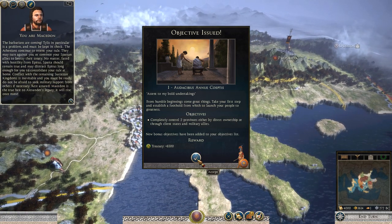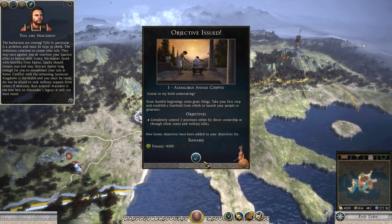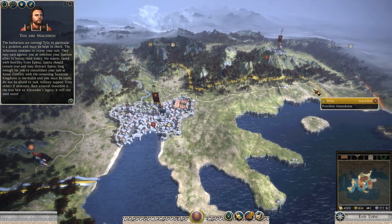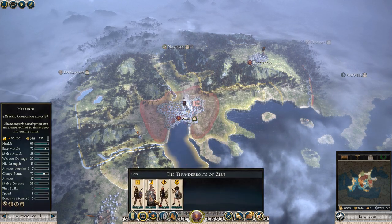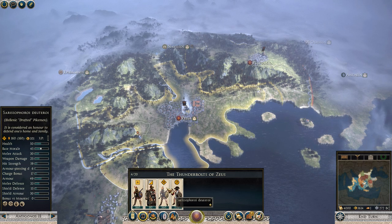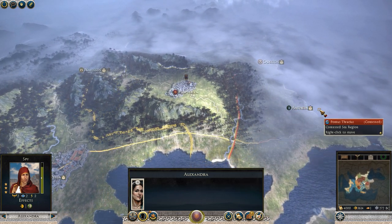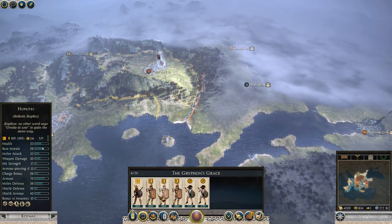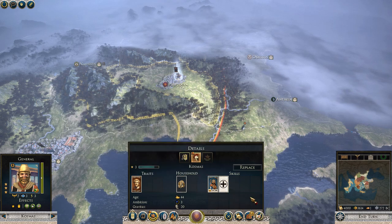There we go, we are on the campaign map, and as you can see we're playing as Macedon. We already went through all the faction traits, so that objective has been accepted. We are allied with Tielus. Let's take a look at what we've got to work with - we've got some Hellenic Companion Lancers, some Drafted Pikemen, some Javelin men, and some Hellenic Hoplites. Pretty good stuff. We do have some upgrades already, and we've got a General here.